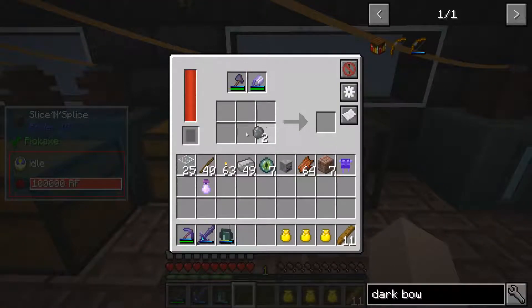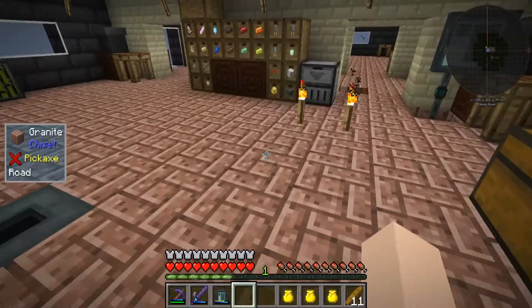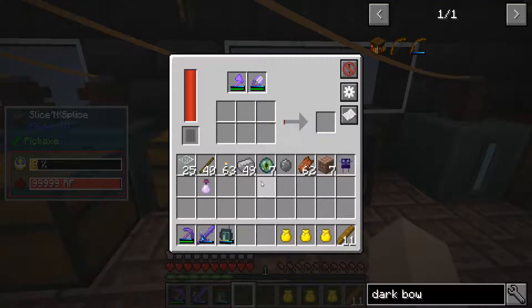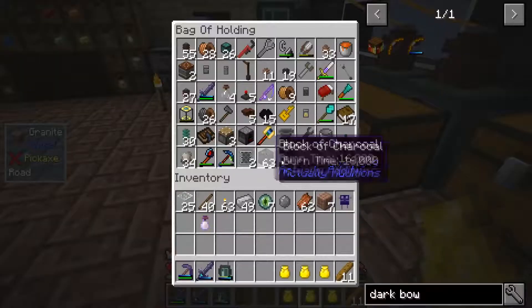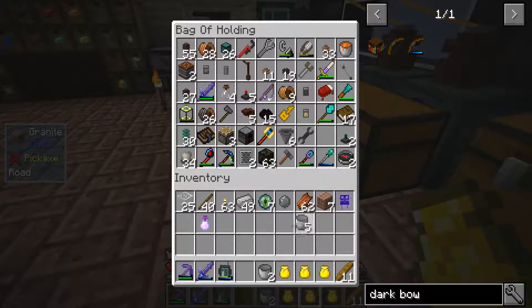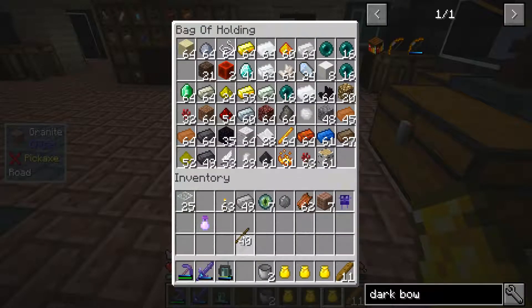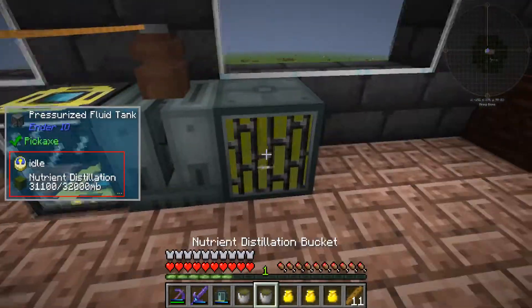Let's go to our splicer. It was two of these — no wait, it was two of those. One here, one here, one here, and two solarium. Now we need nutritious sticks — I need two sticks. Do I have two sticks? Yes I do. I'll just grab two of them.